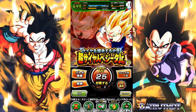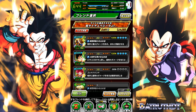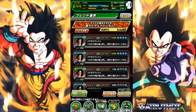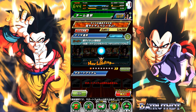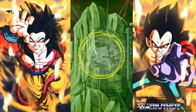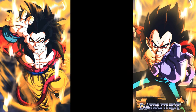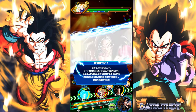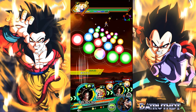We're back for another Dokkan Battle video and today we're hopping into Vegeta Jr's EZA. This was very well done by Bandai and Akatsuki — not only giving us the brand new Vegeta Jr units but also giving us his Extreme Z Awakening right away, to give us a counterpart to Goku Jr on the LR Super Saiyan 4 Vegeta lineage team. This Vegeta Jr is a very strong unit.